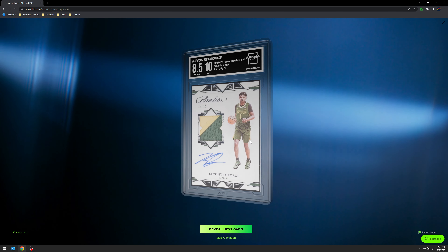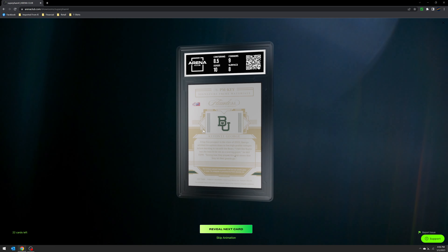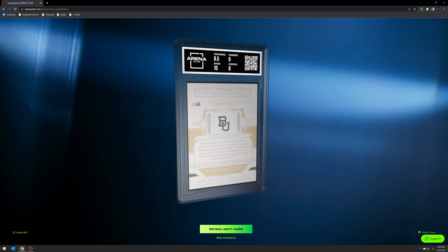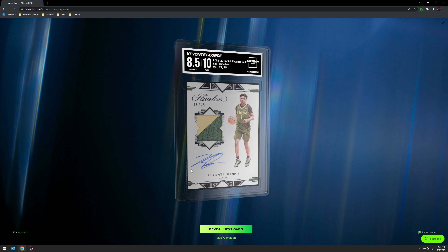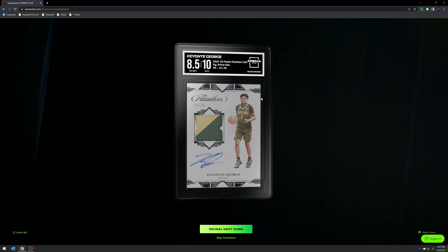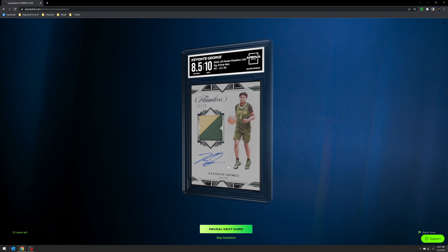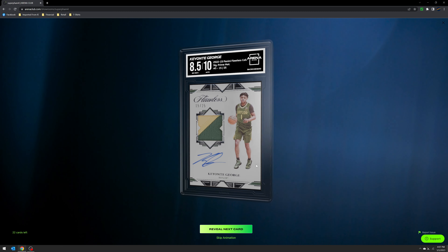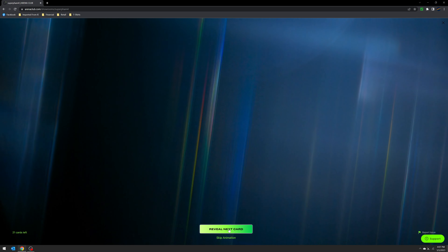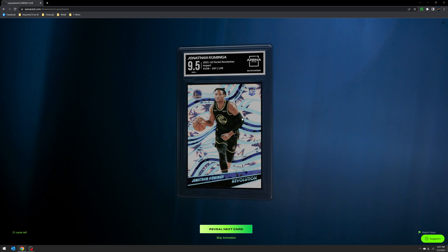Next is a Flawless — the Kiante George from Flawless Collegiate at 8.5, but a pretty clean auto which is why I went there. Edges were actually clean, which brought it up. Generally I haven't seen a whole lot of these thicker RPAs grade out too well, so anything eight or above I'm looking for. The biggest thing is really the auto itself — if that seems clean enough. Going to PSA I'm not sure it would pass; it's a little too streaky for them.